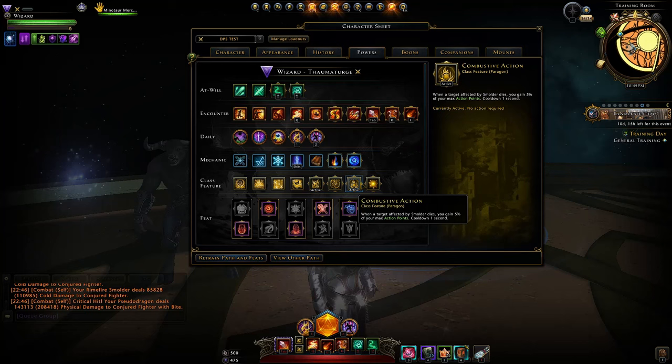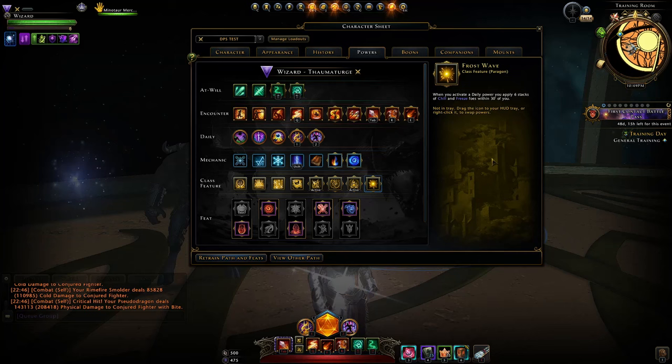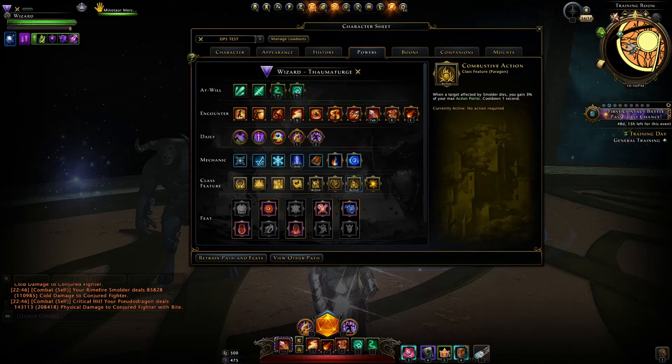For daily powers, it's your choice between furious immolation and ice storm. Ice storm outputs more damage, but it doesn't have the group-up effect that furious immolation has, so just mix between the two depending on the content. Class features: critical conflagration and combustive action — combustive action is very good for getting your action points. If you have nimble fingers and want to switch to frost wave when your daily is full, you can, then switch back to combustive action afterwards.